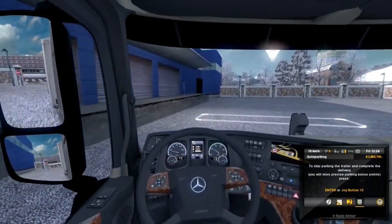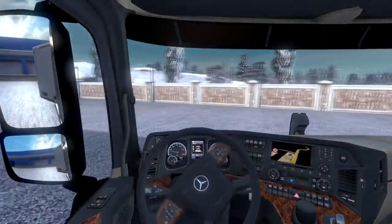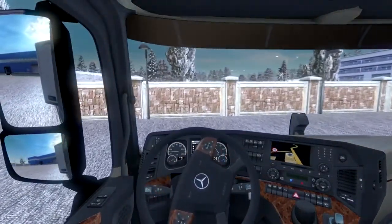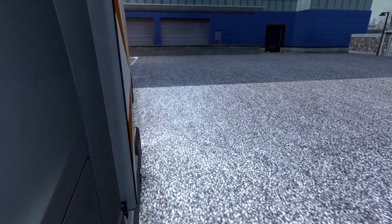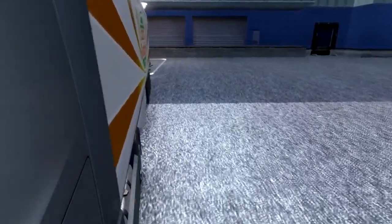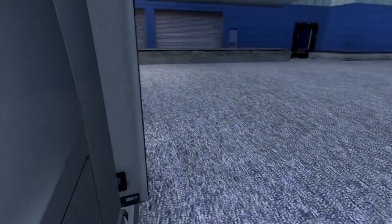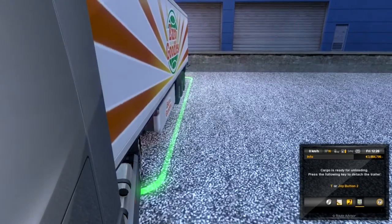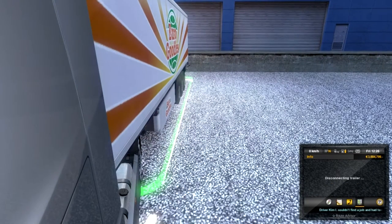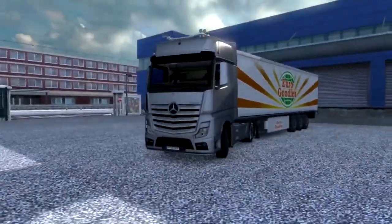Here we are at our delivery point. If I can straighten this up, then hopefully I can just back it straight in. Something like that — maybe not perfectly, but hey-ho, as long as it goes into the allocated area. Put the handbrake on, drop the trailer off. That went a bit glitchy, didn't it?